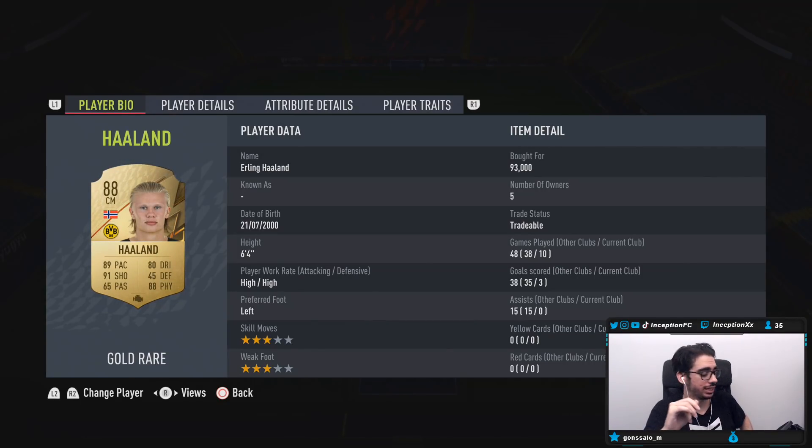As you guys know, FIFA 21 Haaland — I personally thought that card was complete garbage. So I just want to let that be known. With this Haaland card, we're taking a look at someone who is 6'4", high/high work rates, left-footed, 3-star skills, 3-star weak foot.